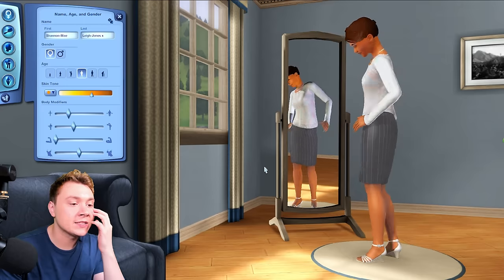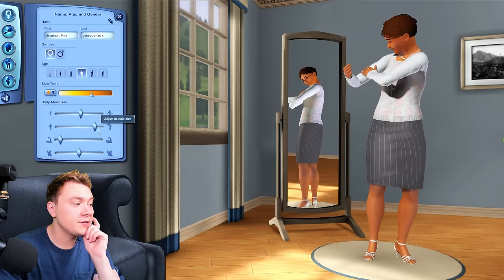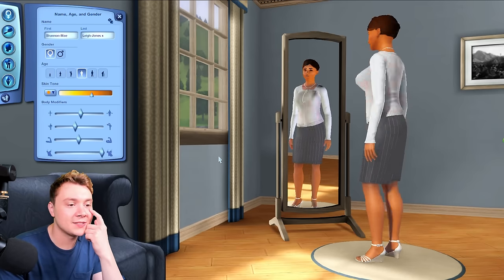Whereas in The Sims 4, it's hard-locked — the thinness. You can't make them too thin, which I kind of like. We also have differences in muscle size and muscle definition. In The Sims 4, as far as I'm aware, they're basically the exact same thing. And we can use the breast slider too.